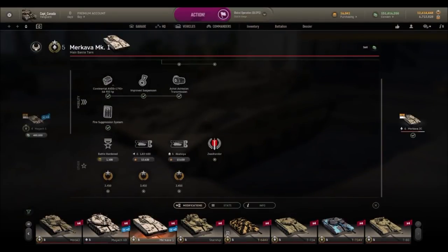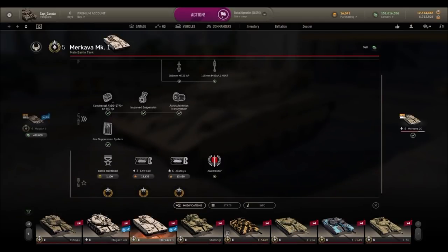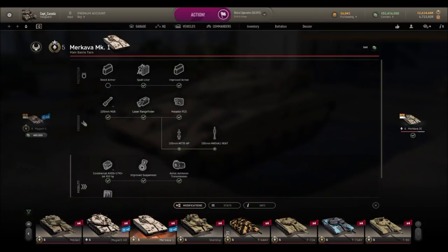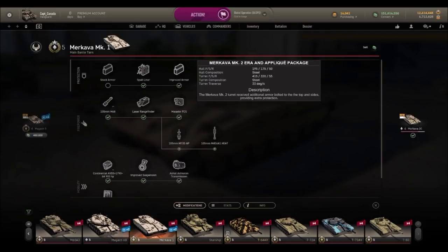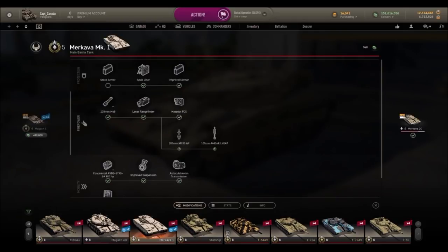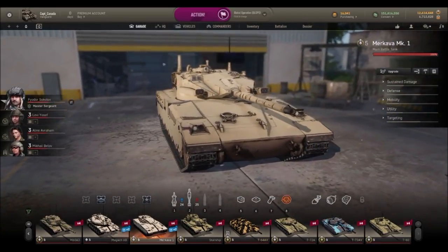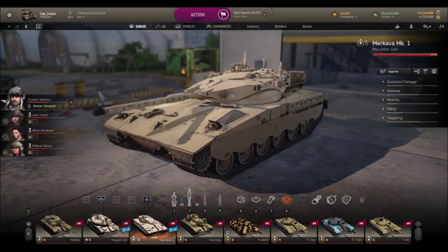Upgrade-wise there's quite a lot of stuff to unlock, and you can rent a couple of neat tanks from here as well. There's a fire-suppressing system to keep the crew alive, which is nice. The tank also has options for improving hit points with a spall liner and eventually the ERA armor package. The next tank down the line is the Merkava 2C, which looks fairly similar but is slightly better in most ways.